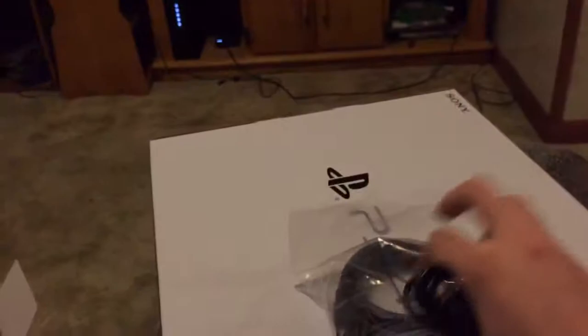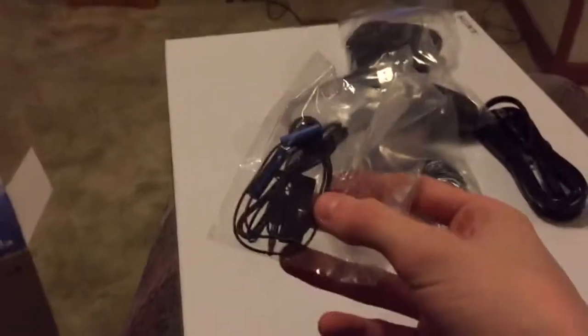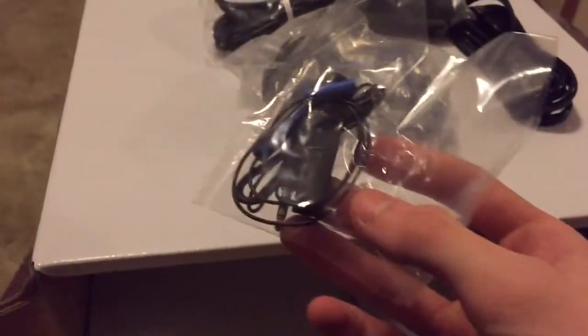Open it up right away and we're greeted with cables — an HDMI cable, a power cable, a DualShock controller. I don't know why it's really dark in here, that's weird. There's also a wire and a little earpiece headset. Let's set all this stuff over to the side.